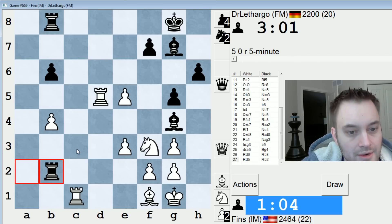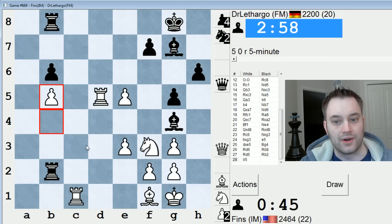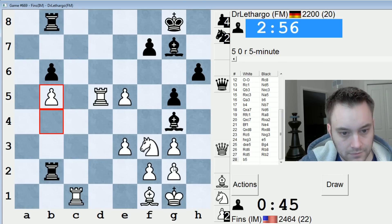Pawn b5 now — rook b5. I've created some issues for myself. I'm just going to play this. 45 seconds — got to hurry. Yeah, I'm up two pawns, but black's bishops give him some measure of compensation. Probably not enough, but it's a tricky enough position where I've got to be cautious about how I do this.